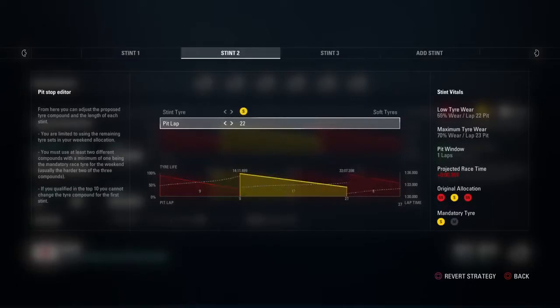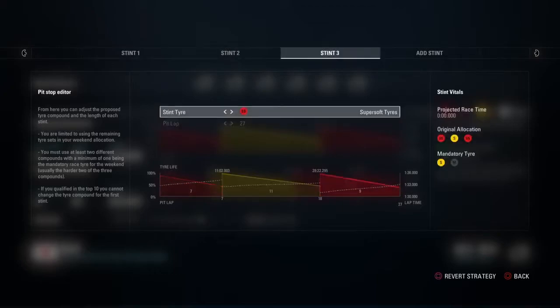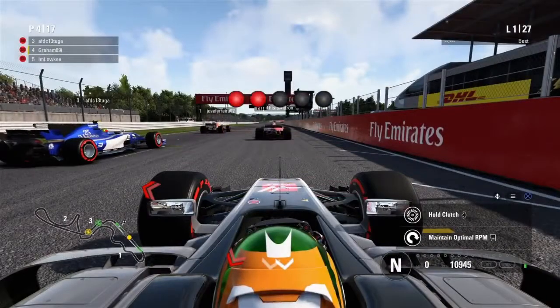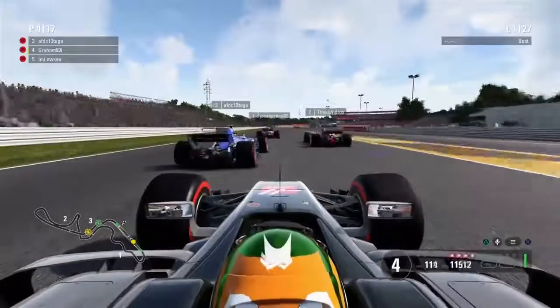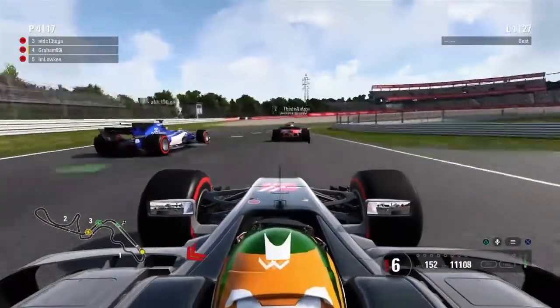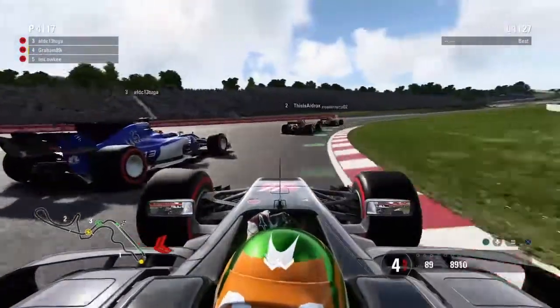Strategy: I'm doing a one stop onto the softs and I want to pit around lap 10 - touch and go but you can make it last. I was really nervous about turn one. Five lights - drop it. A decent start, very decent actually. I'm not under threat from Loki from behind. I was a bit nervous that Burst and Loki were behind me, but just taking it really tentatively through the first corner as all these guys are.